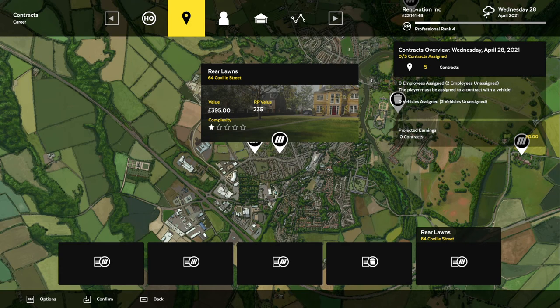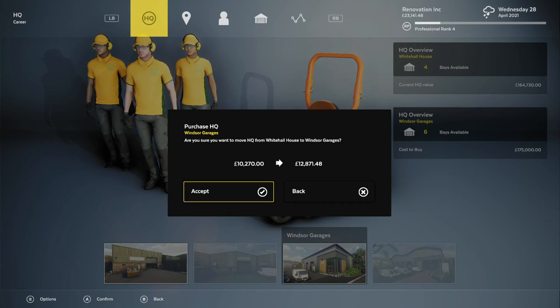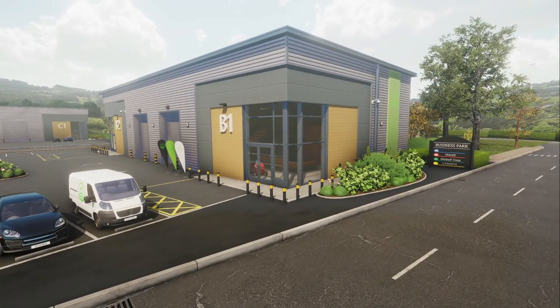I just unlocked Professional Rank 4 and we still cannot hire a third person. I really don't know how I'm going to get a third person. I'm almost tempted to go over to the headquarters and purchase a new headquarters. I don't know if that's what it's going to take. This allows for six bays. It's going to cost us $10,000. Yeah, we might as well do it. Let's just go and do it. That's our new lawnmowing company. Pretty cool.